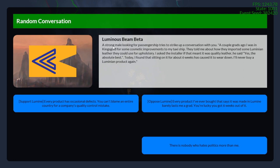A strong male looking for a passenger ship tries to strike up a conversation: 'A couple grads ago I was in Kingsgold for cosmetic improvements to my taxi ship. They told me about aluminum leather for upholstery — the installer said it was the absolute best. Today I found that six weeks of sitting has caused it to wear down. I'll never buy a Lumenian product again.' You have two options: support Lumen, or oppose Lumen.